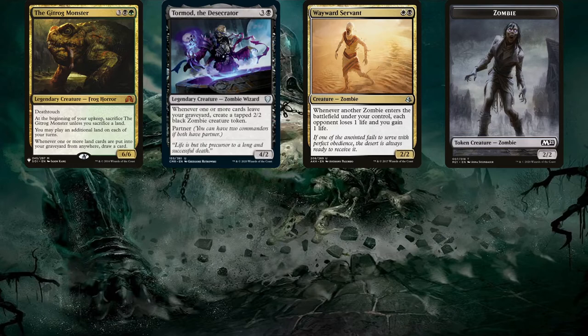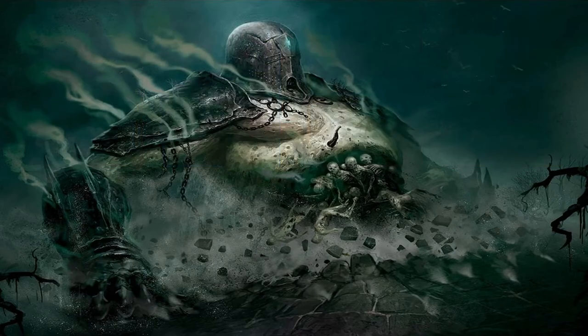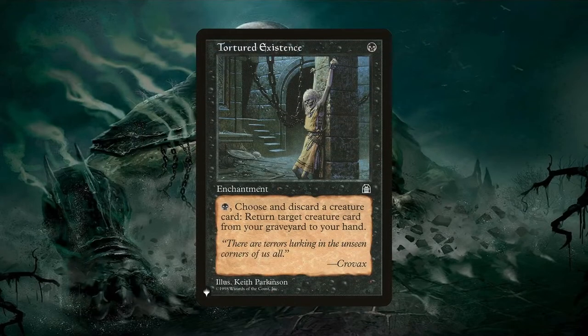This combo has plenty of different configurations to achieve the same goal. If instead of Wayward Servant you had Zulaport Cutthroat, you'd also need a free sacrifice outlet to trigger the Cutthroat to ping opponents. All of these cards in the deck that work well on their own can be assembled in various configurations to achieve infinite combos. Another card that works amazingly well on its own is Tortured Existence — only 1 black to cast and 1 black to activate, and it's a piece of another engine.